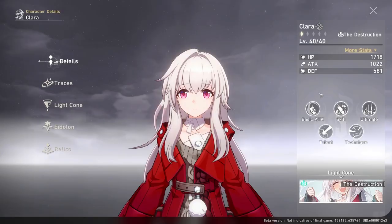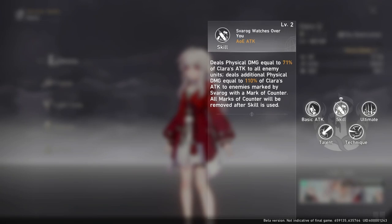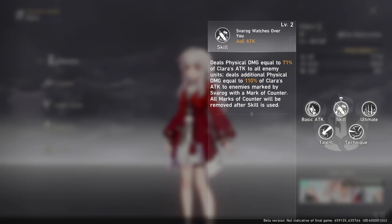Her basic attack is a normal 50% of attack as physical damage — percentages given are at level one. Her skill is an AOE attack targeting all enemies, dealing 64% of her attack as physical damage. Additionally, tied to her passive, it deals an extra 100% of attack to enemies marked with a Mark of Counter. So when Clara gets hit, Svarog marks that enemy, and next time you use the skill it deals the AOE damage plus extra damage to the marked enemy.